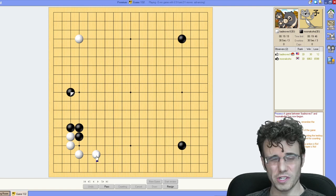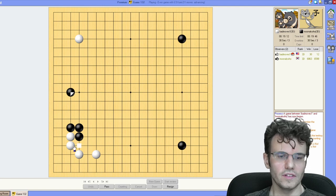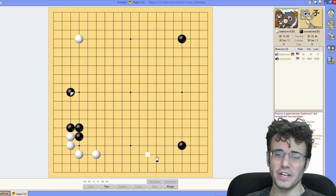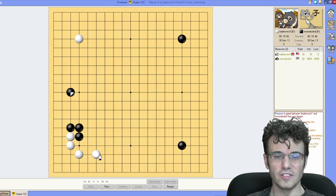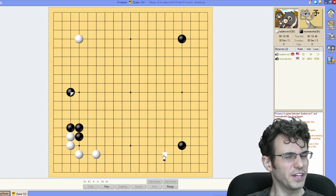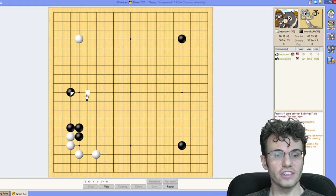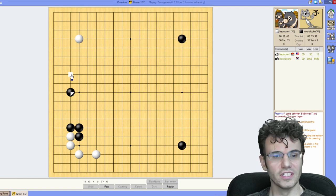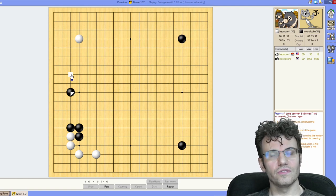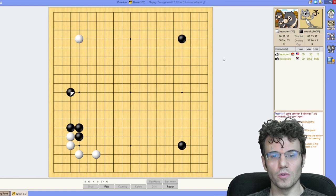Here's the first question of the game: where to play. This is actually a pretty tough question. The left-hand corner is very settled, very strong. The bottom right-hand corner's influence is kind of reduced because I already have this stone here. It's very hard for both players to build anything here effectively. This is also the narrowest space on the board, so I'm not really interested in playing on this side.